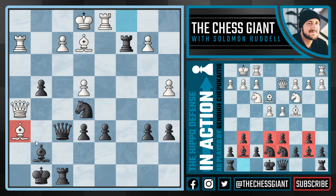White continued with Bishop takes h6. Black could have taken the bishop on h6 and gone into an endgame up a pawn, but black saw an option to hunt down the enemy king on e1 and played Rook takes e2 check — an amazing move. Following King takes e2, we now have Queen f3 with check.